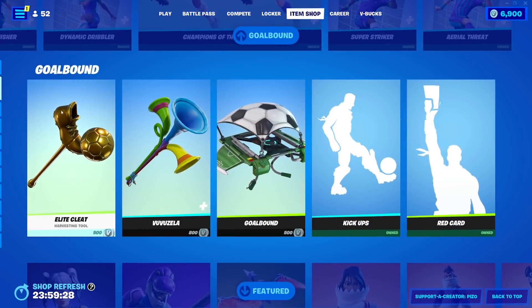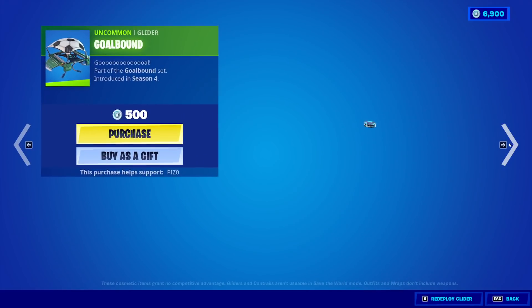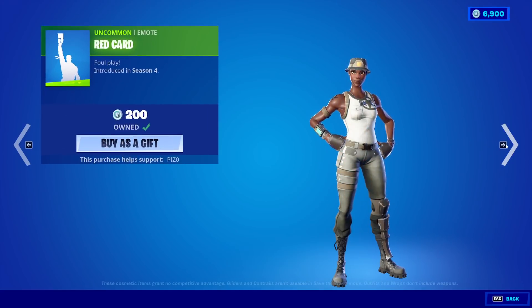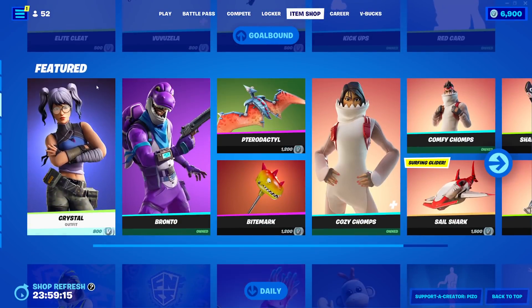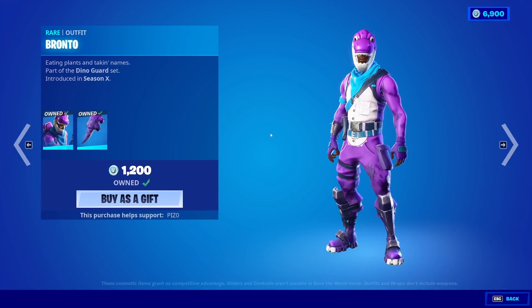Then we have Elite Cleat. Probably not going to buy that. I have Vuvuzela. Goldbound Glider. Kickup's Emote, Red Card. I'm trying really hard not to buy anything right now because my V-Bucks are at a really good number, and I like to keep it that way.